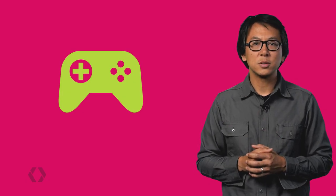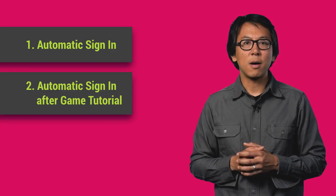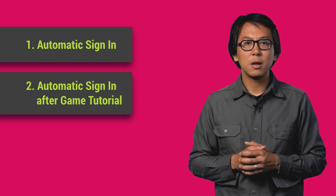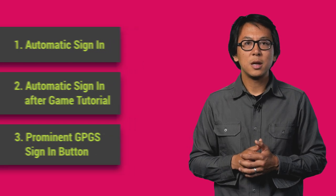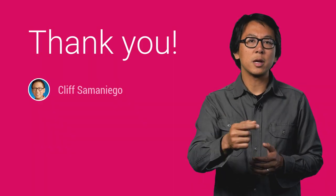In summary, there's three recommendations we have for sign-in best practices. First, adding an automatic sign-in upon game launch is our preferred method and one that will provide the highest sign-in rates. Second, add an automatic sign-in upon finishing the game tutorial — this will immerse users in the tutorial before asking them to log in. Third, feature a sign-in button prominently upon launching your game and avoid burying it behind menu screens. Now that you're armed with our sign-in best practices, go out there and get your users signed in.